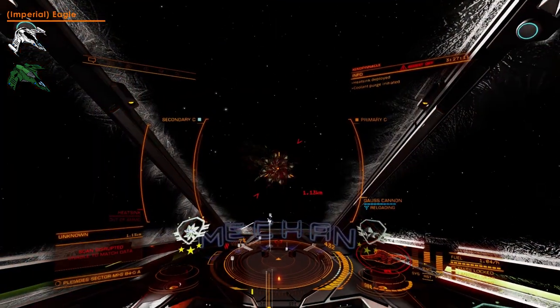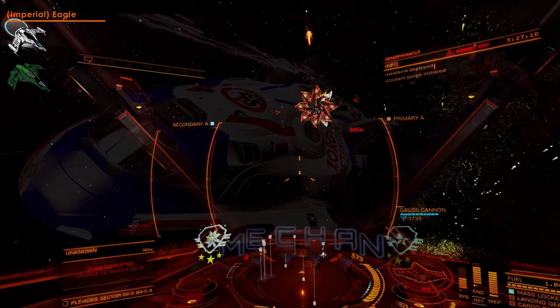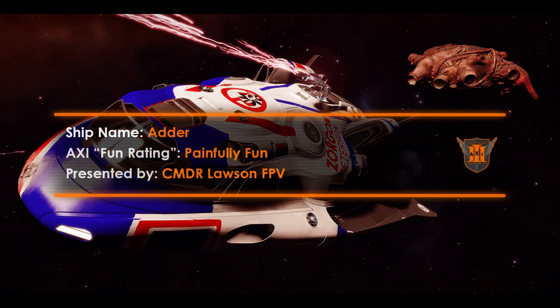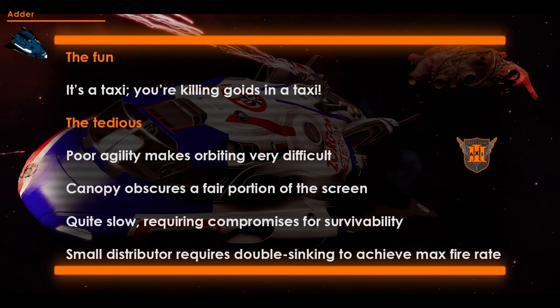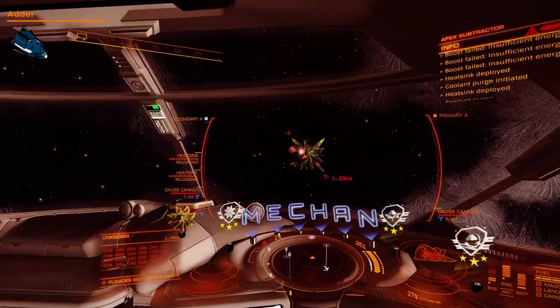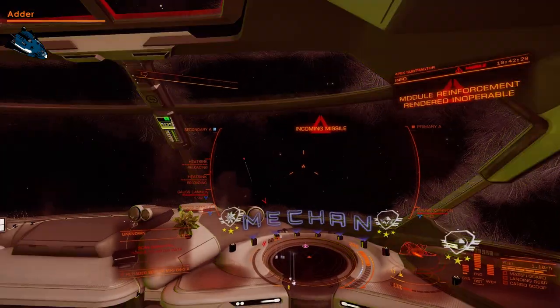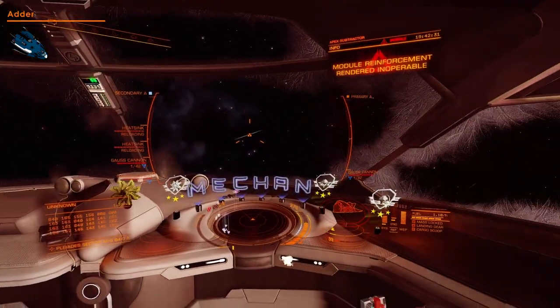My favorite fight with the Eagle is likely an attempt at a high automation minigun-style Hydra attempt — which failed. I'll get that Hydra though, sooner or later. The Adder used to be one of my favorite ships in Elite, but after spending numerous hours attempting to kill a Hydra with it, I no longer enjoy the ship. It flies poorly, it cannot orbit, and it doesn't have much firepower. The view is also significantly obstructed by the canopy model. If you want a challenging yet fun ship to fly, look elsewhere.